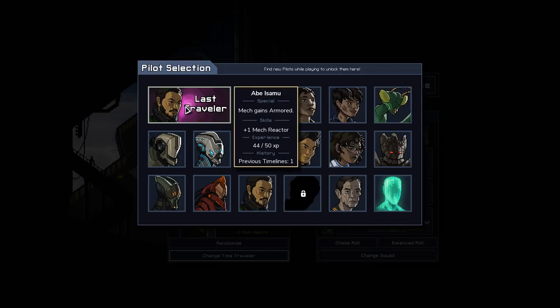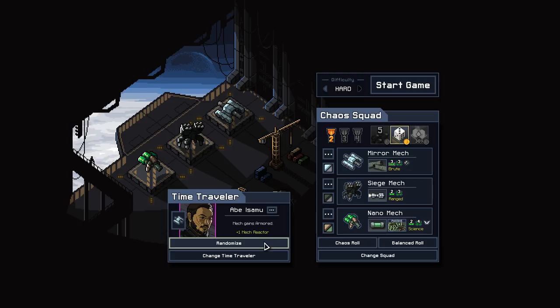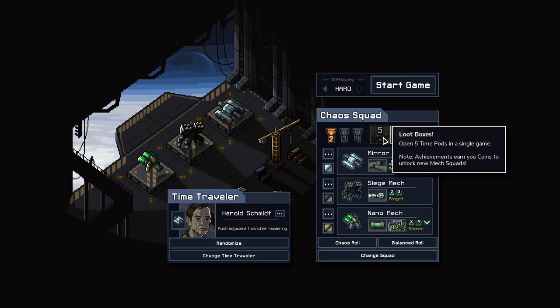We should probably try to random this — can you random your pilot? Here you go, this is how you do random squad. Bam — Harold Schmidt. I don't love Harold Schmidt, if I'm being perfectly honest. But hey, random squad.